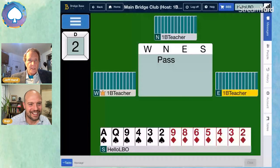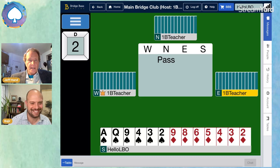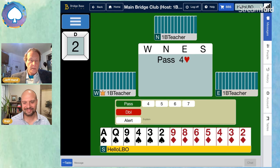Let's do it. Okay. All right. You see the hand there, right? Your partner deals and passes and your right-handed opponent opens the bidding four hearts. Now, an open bid of four hearts is a preemptive opening bid, but when nobody's vulnerable, it's going to be about seven or maybe eight tricks in their own hand.